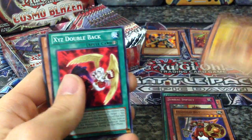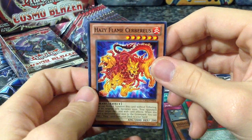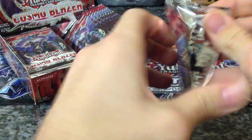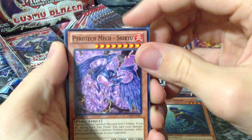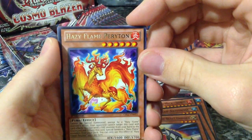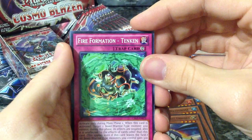Brotherhood of the Fire Fist Hawk, XE Double Back, and Hazy Flame Cerberus. Hazy Flame also seems like a good idea — I really like the Hazy Flames out of this booster box. I like the artwork of them. 4th pack: Double Shark, Pyrotech, Mermel Abyss Nose, Geraldo Beast Unicorn, Hazy Flame Perioton, and just a rare — Fire Formation Tenkin.